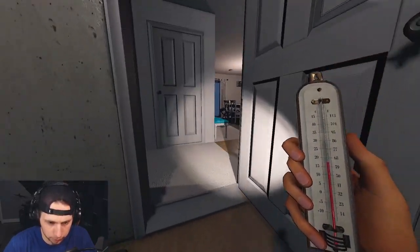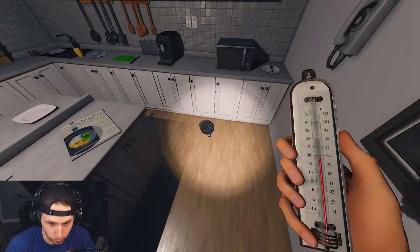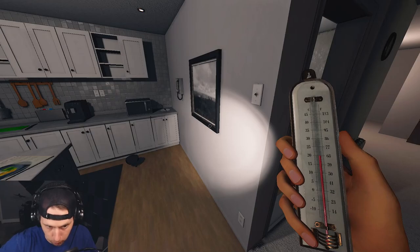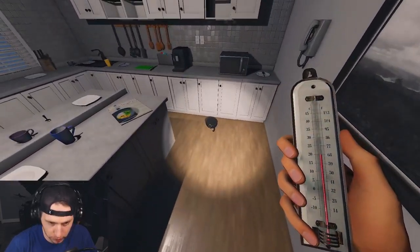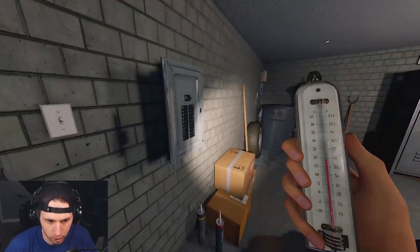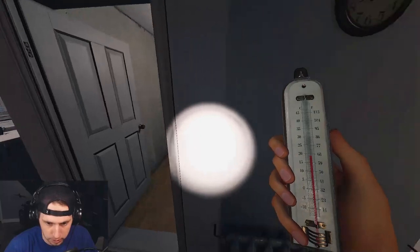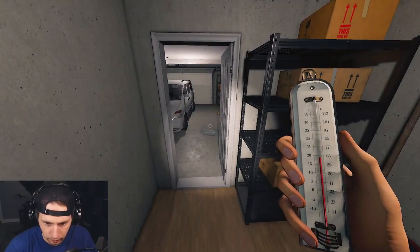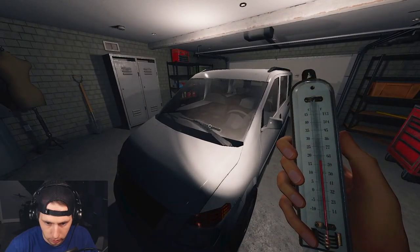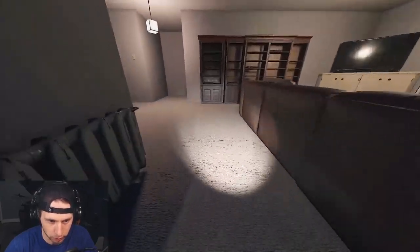The ghost can interact with things in a radius around its room. This tea kettle fell — that's an interaction. Because it threw that, it doesn't necessarily mean that's the ghost room; it could be the laundry room, the garage, or the dining room, because it can reach through the walls. But the temperature is slowly dropping in the laundry room and going back up in the garage, so the laundry room is more than likely the ghost room.